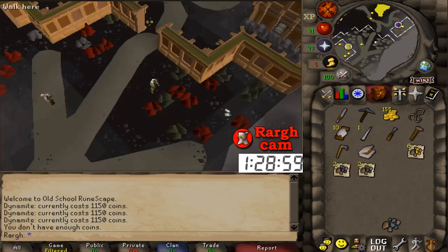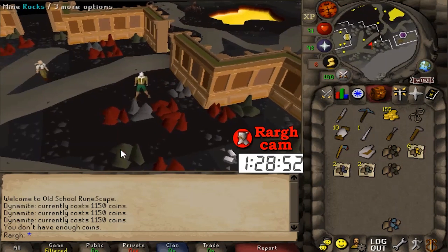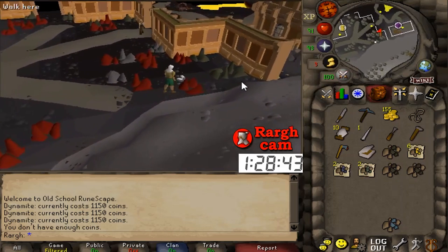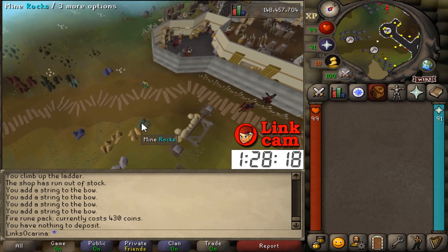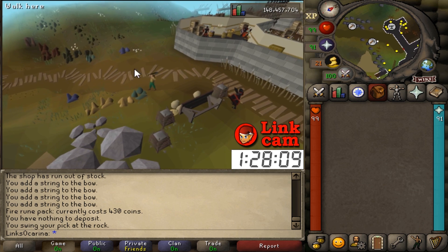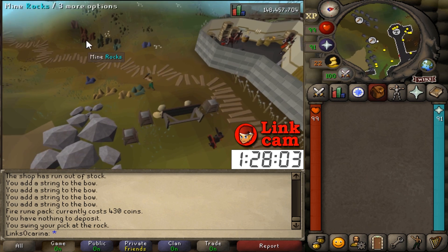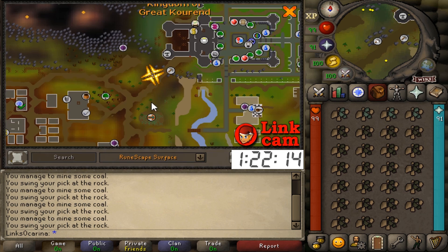Using this time to mine a bunch of coal since I'll probably need to make some addy equipment — addy full helm, addy kite shield, things like that, plus bolts. Thinking of a way to get cosmic runes to make mithril bolts into enchanted emerald bolts, but I need emeralds and cosmic runes. It's all possible but the question is do I have enough time. Going to mine some addy and mithril as well so we can make the mithril crossbow. It's mining content — I'll see you when I'm done.